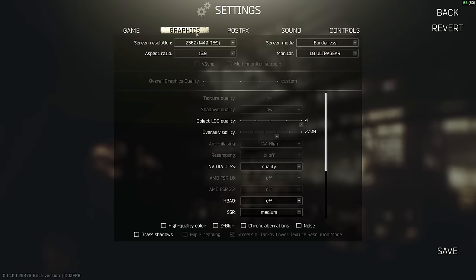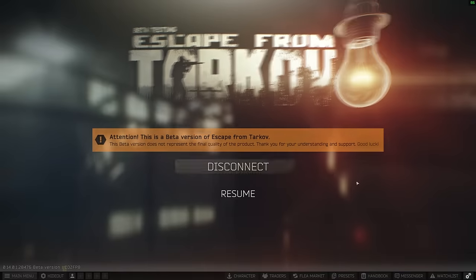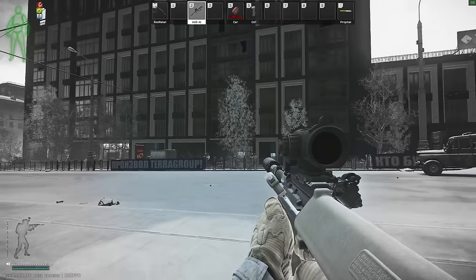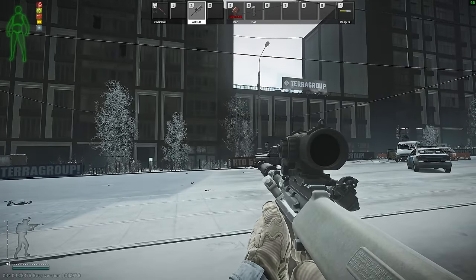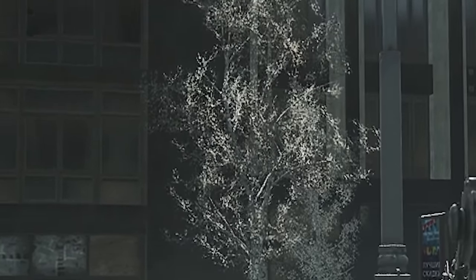For shadows, I normally just stick them on low to keep everything running relatively easily. LOD quality is an interesting one - I normally have this at about 3.5. LOD quality changes when different assets come in and out of a high quality texture model. If you turn it right down to 2, you can see trees relatively nearby switching between a high quality model and a low quality model at short distances - you can see a little shimmer as it changes from one model to another.